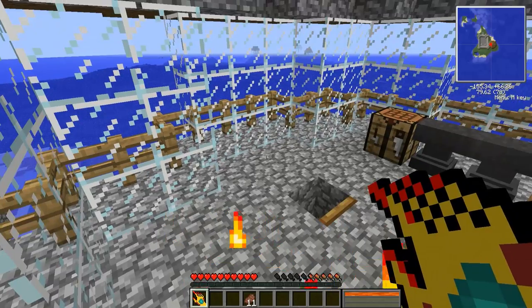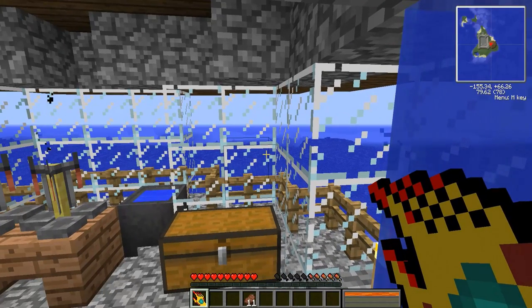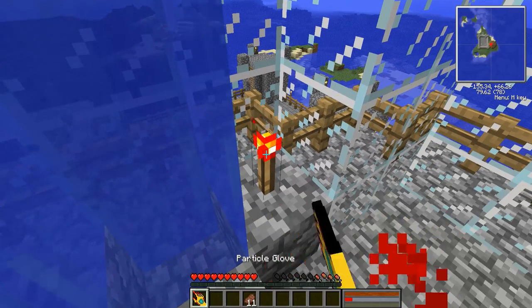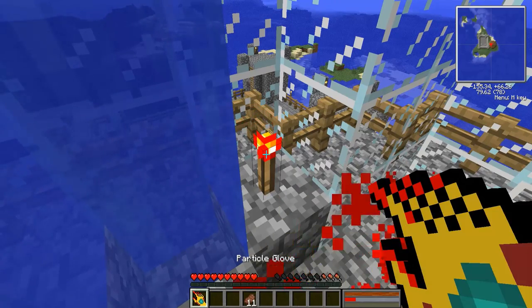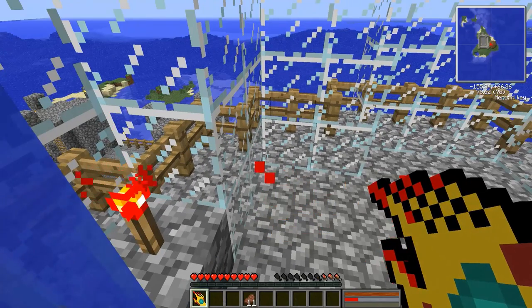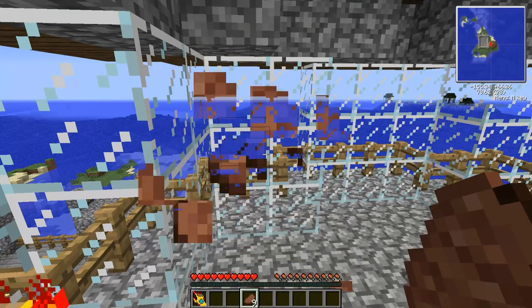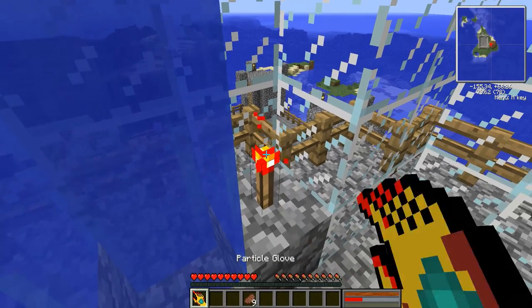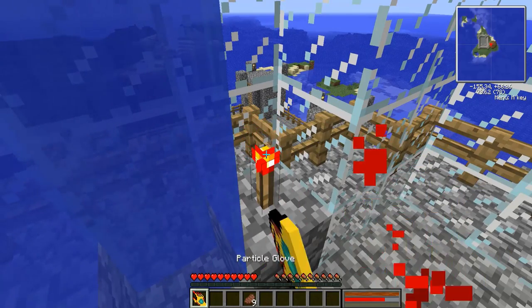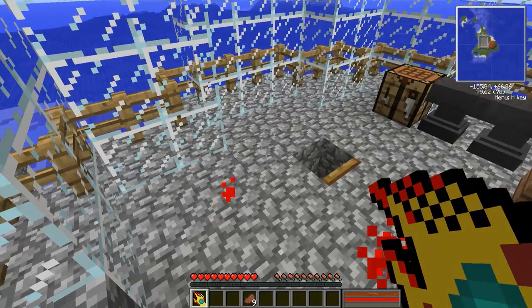To switch modes when using the particle glove, just hit the K button and it will drop you down to the next selection. When your hunger reaches three, you'll no longer be able to absorb any particles, so you will have to eat in order to replenish your strength so that you can continue using the powers of the glove.